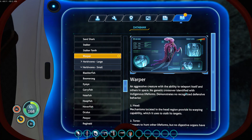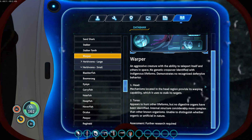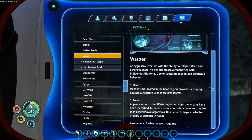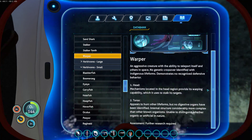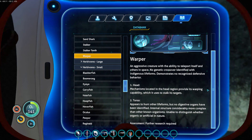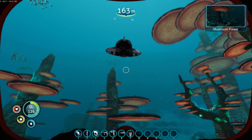Oh yeah — Warper! Ugly little bastards, aren't they? An aggressive creature with the ability to teleport itself and others in space. No genetic crossover identified with indigenous lifeforms. Demonstrates no recognized defensive behavior. Mechanisms located in the head region provide its warping capability, which it uses to stalk its targets. Appears to hunt other lifeforms, but no digestive organs have been identified. Internal structure considerably more complex than other known organisms — unable to distinguish whether organic or artificial in nature. Assessment: further research required.